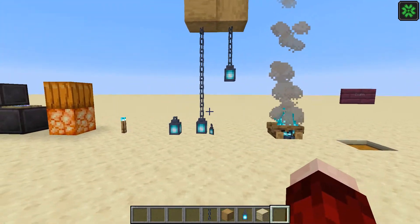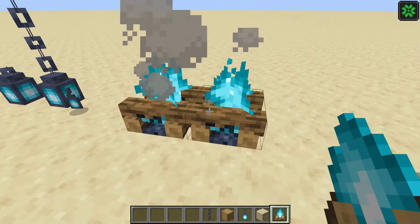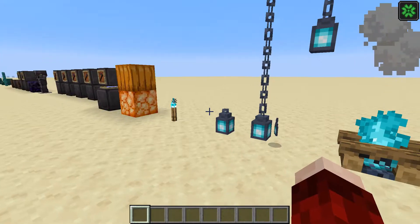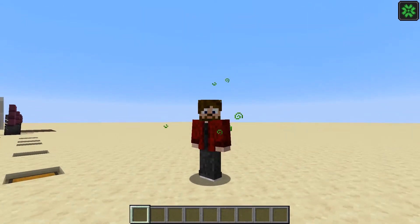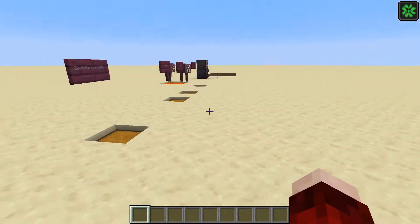We also have the soul campfire which has this cool blue glow. You can see some blue lights around here. I'm actually unsure on how you obtain all of these different blocks but I'm sure it'll be pretty clear once the update comes out.